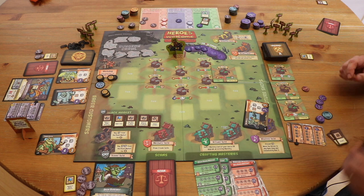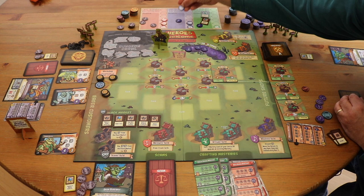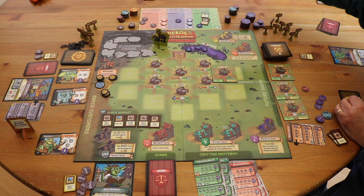Once I've crafted for this guy, the card goes away and he becomes a monster in the dungeon. The next time the heroes visit the dungeon, they're going to kill that guy, and we're going to flip him over to see who levels up. This elf is going to level up, and that's important because the level of each hero determines how much loot they bring back from the dungeon.